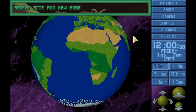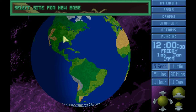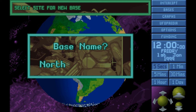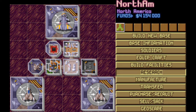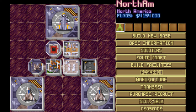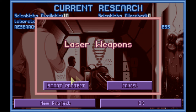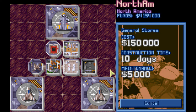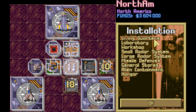The first decision you need to make is what difficulty level. I would strongly suggest Beginner, unless you've played this before or you're ready for a royal butt-kicking. The next thing is where to put your base — the manual and a few sites suggested either North America or Europe. You need to keep all the funding countries pleased, so I put mine in North America. Then you figure out what to research; most sources suggested laser weapons — laser pistols and laser rifles — first, as the more advanced weapons. And here is the base.